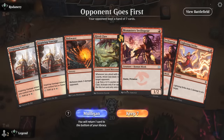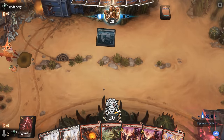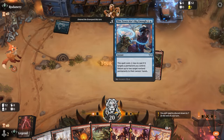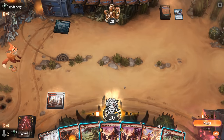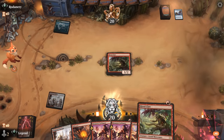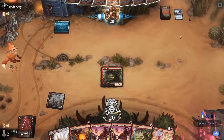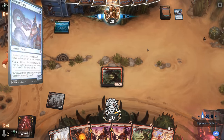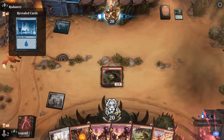We're on the draw with a promising hand — always love to see Inspiring Vantage as our first land. The opponent is Blue-Green with Hedge Maze; I think this is the Crab Tempo deck. We'll start with Hired Claw since we just picked up another one — it's pretty good in multiples. In this matchup, you can expect the opponent to fill the graveyard to play Tolarian Terror and the Eddy Murk Crab with cheap cantrips.